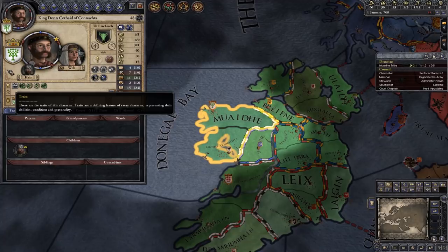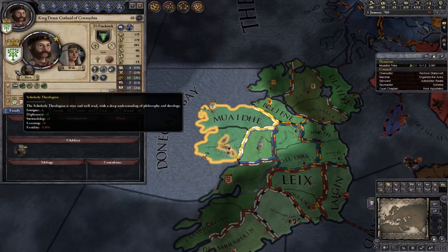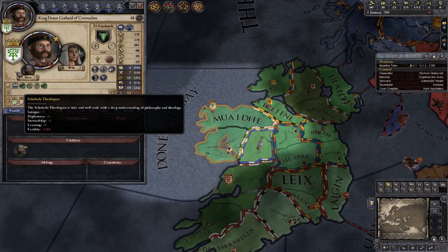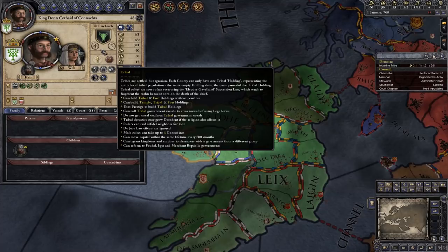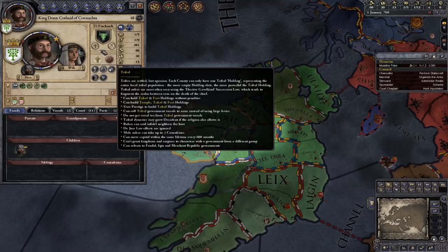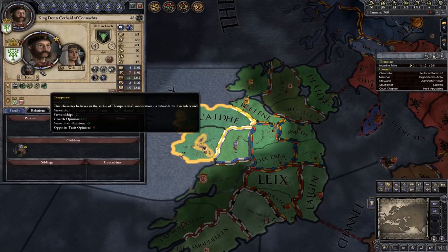Over here we have our traits and education. The furthest left will be your education — our character is a Scholarly Theologian, which is the learning education path, at level three. You can tell by the three pluses below. The green traits are what are known as pious traits — the 'good' traits in air quotes. If you're trying to be a religious or pious person, they will help you out.